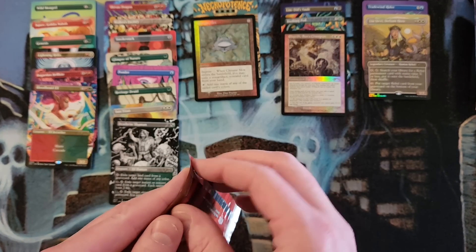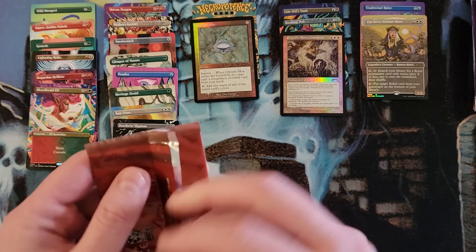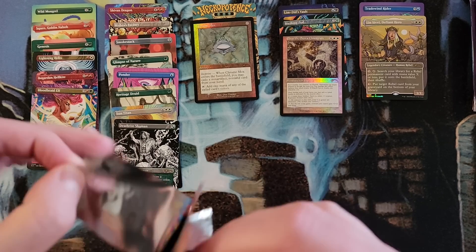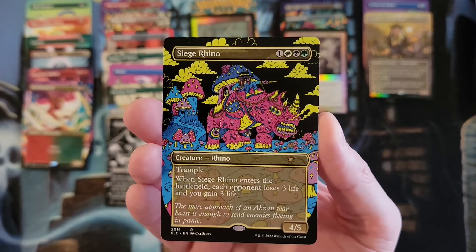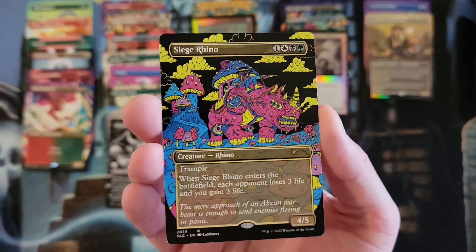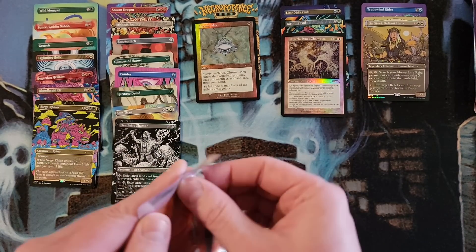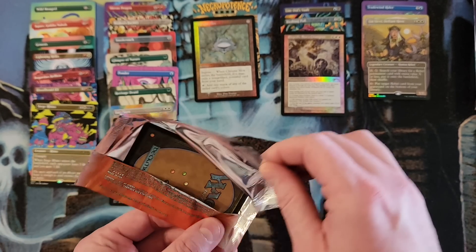2014 — it's Siege Rhino. It is a non-foil. I had gotten a foil in the last one. It is the extremely colorful Siege Rhino, which from my understanding was a menace during those days. I was far, far away from this game at that time — trying to pretend it doesn't exist.